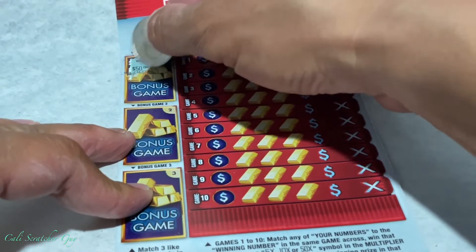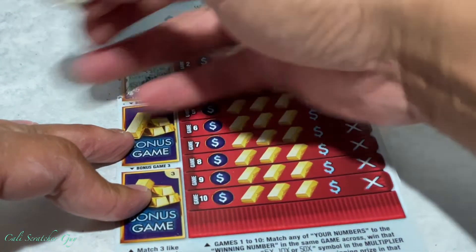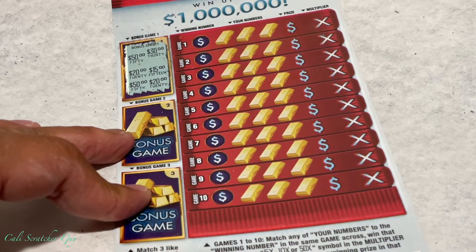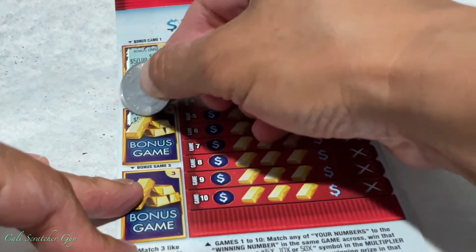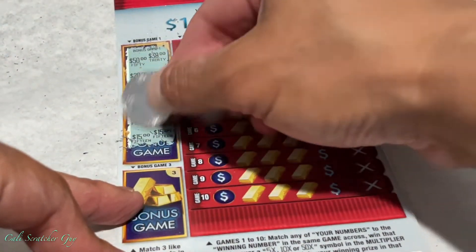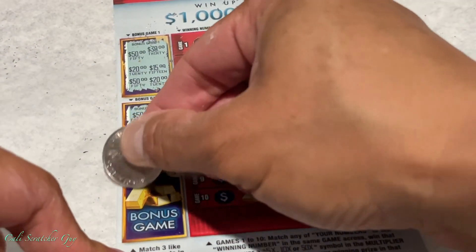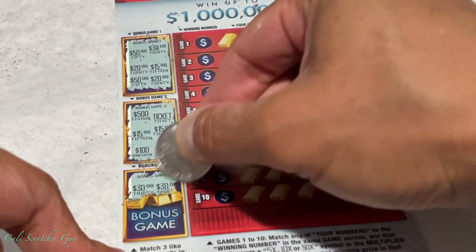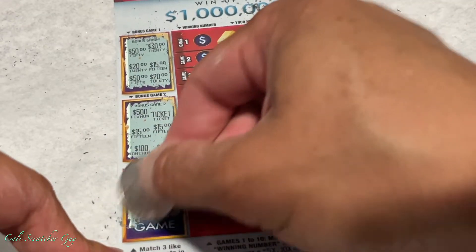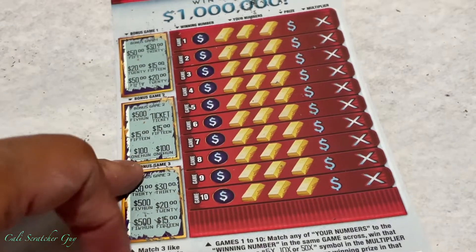It said match 3 like prizes to win. Alright, we got nothing — we got $250 and $220 but that's about it. We got $215 and $215, that is not going to work. We got $230 — let's see if we can hit another 30. Nope. And we got nothing, guys — $230 to $500, nothing.